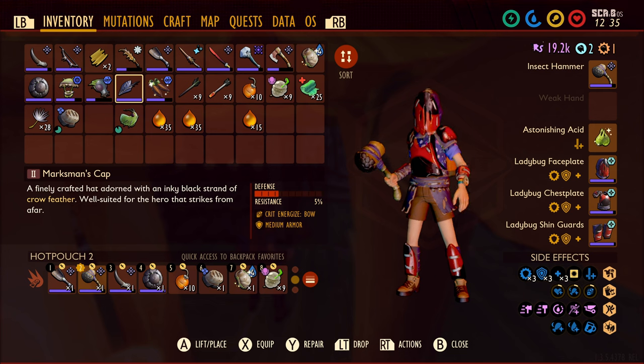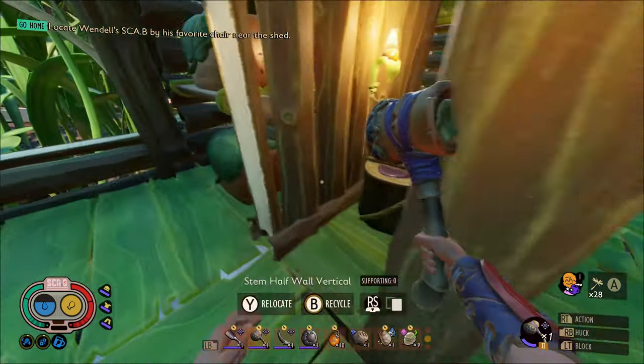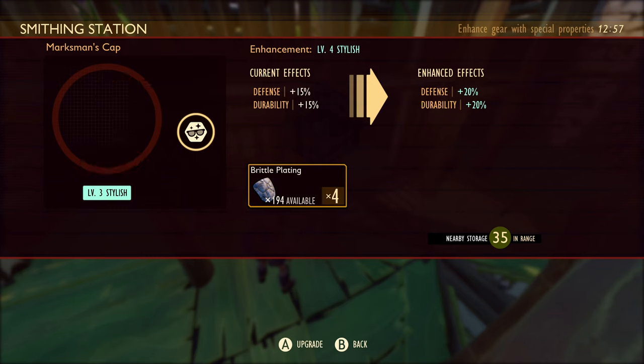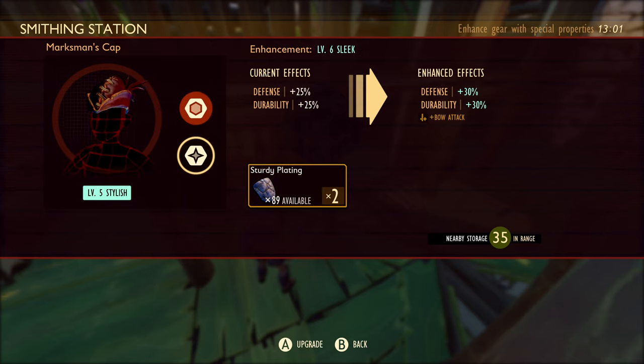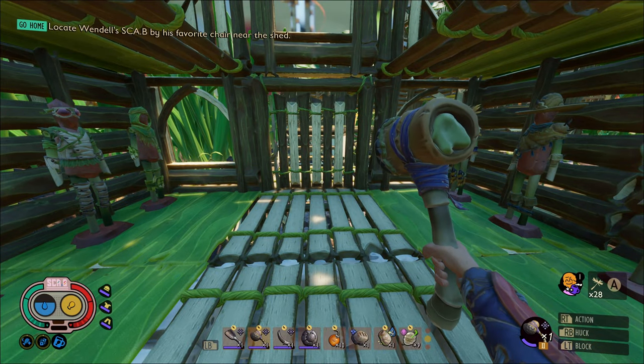I also made the marksman's cap. Let me read it: 'A finely crafted hat adorned with an inky black strand of crow feather, well suited for the hero that strikes from a fog.' It's got Crit Energize for the bow, which gives you a chance to restore stamina when you get a critical hit using a bow. When I upgrade it down the sleek path, it gives you increased bow attack damage — increased damage dealt with bows and crossbows by 20 percent. Yes, that'll also help us resist a little damage.